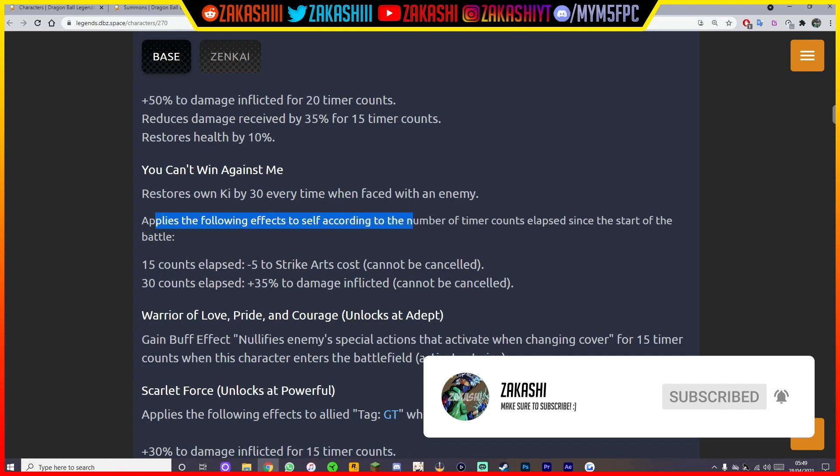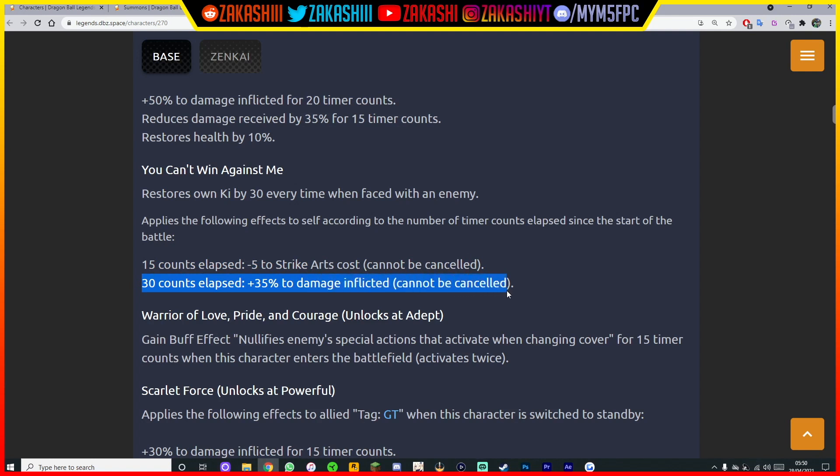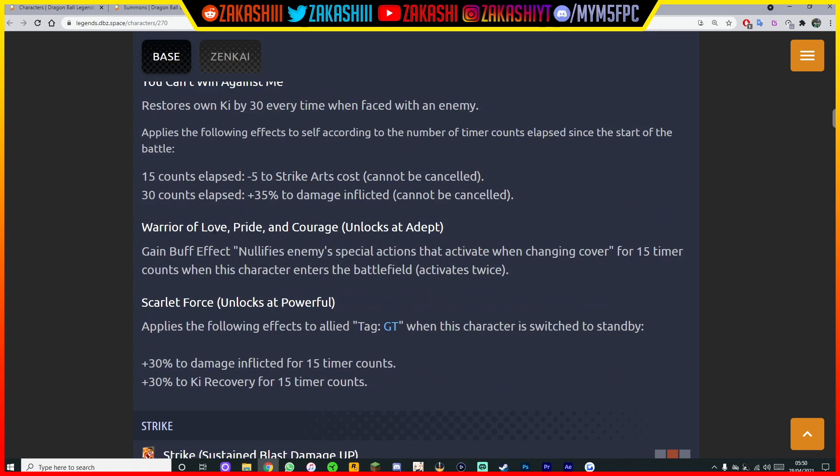Applies the following effects to self according to the number of time counts elapsed since the start of battle: at 15 counts elapsed, minus 5 to strike arts cost, cannot be cancelled; at 30 counts elapsed, plus 35% to damage inflicted, cannot be cancelled. That just makes him stronger late game, and the 'cannot be cancelled' part is the key thing for me.